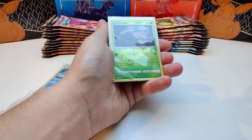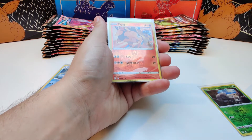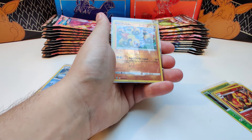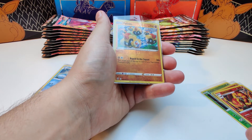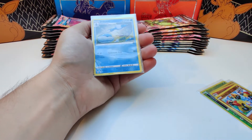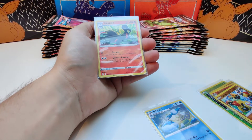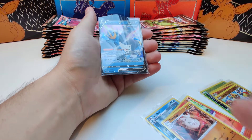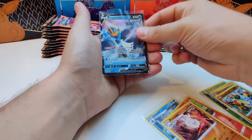Recap time. On the reverse slot we've got the Durant, Tepig, Centiscorch, and a Phalanx rare — also the Centiscorch. And on the rare slot we've got the Jelly Sand, Celeste, Primeape, and an Empoleon V. Very nice.